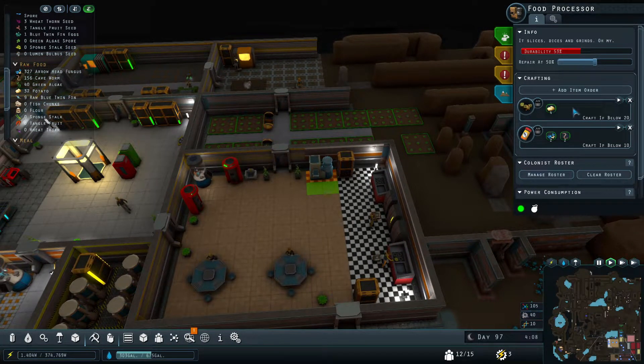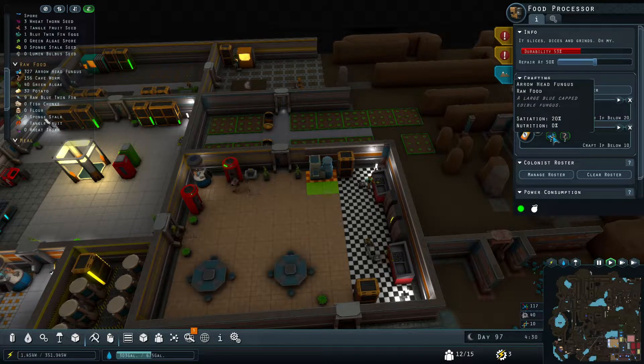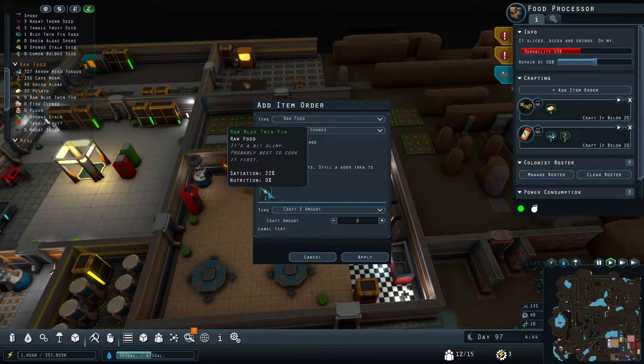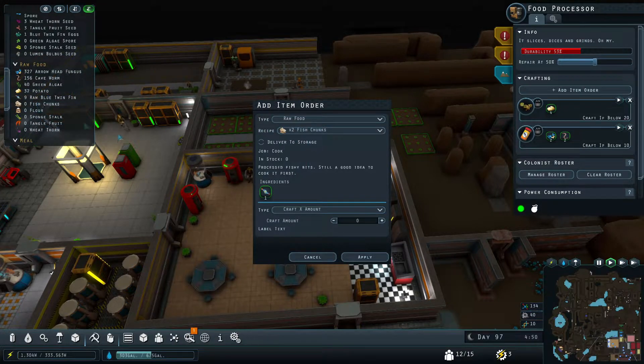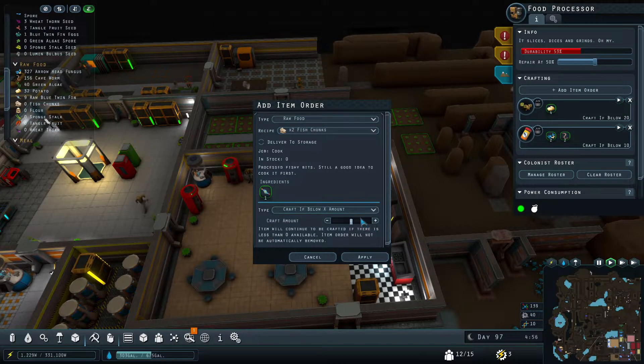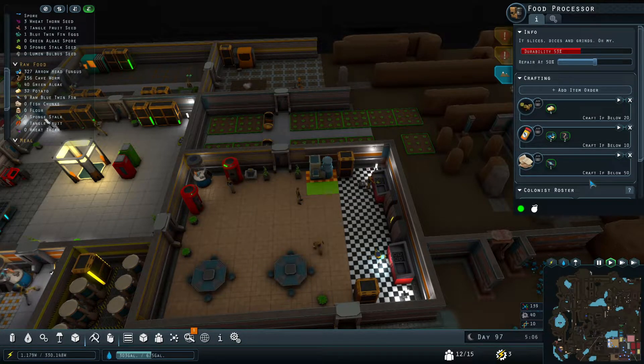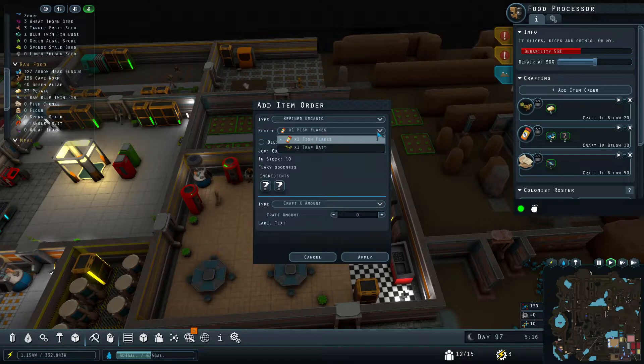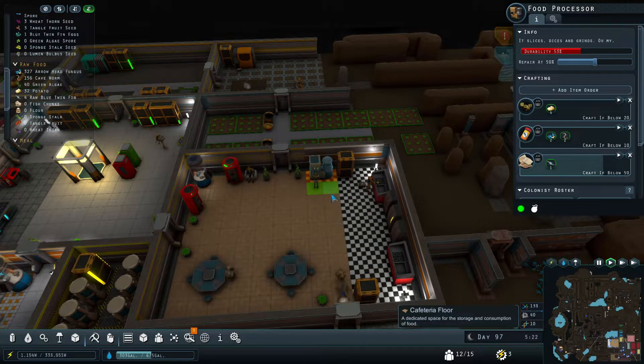For the fish chunks, we're going to have to go in here. We are making trap bait from potatoes, which is why we're growing extra potatoes now. Then we are making fish flakes, which take airhead fungus and cave worm. Now we can make fish chunks from the fish themselves — we're going to need a lot of fish. Let's say 50 of those. That should be fine.